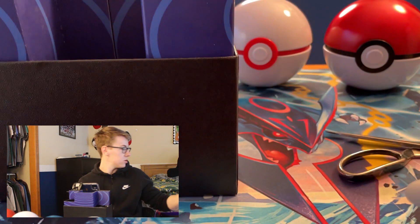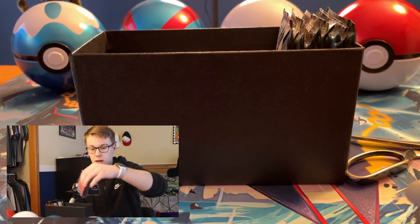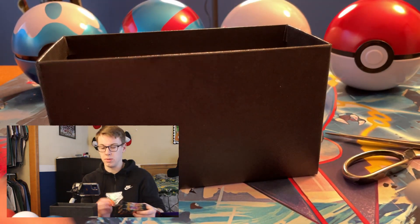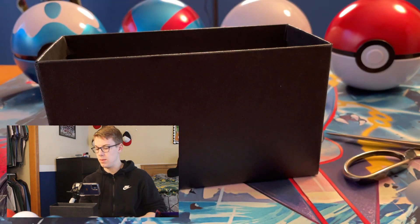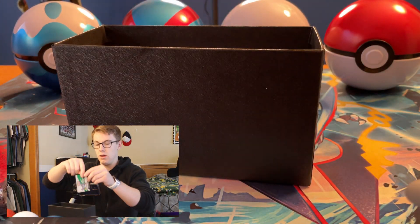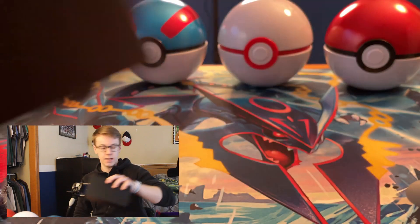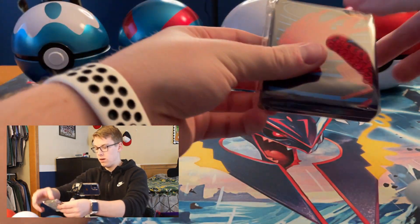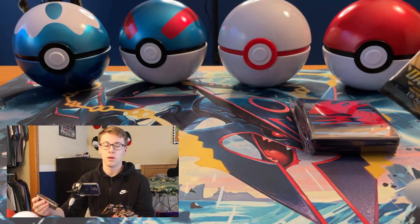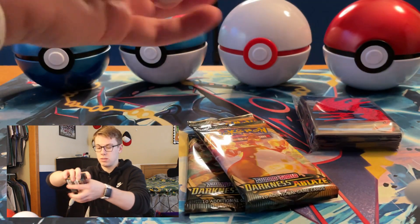We have our Rule Book, our Divider, our Energy Cards, our Sleeves — I'll be using those for any big pulls we get today — and our Darkness Ablaze packs. There's also the Code Card and the Casual Dice in the bottom. For the Darkness Ablaze artwork, we've got Centiskorch, Charizard — which is of course the card we're looking for — Eternatus, and Grimmsnarl. So we've got plenty of Charizard art packs as well.